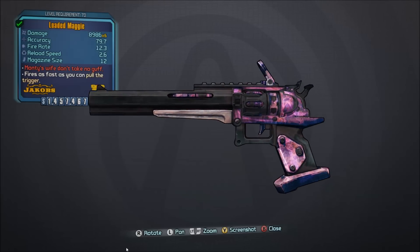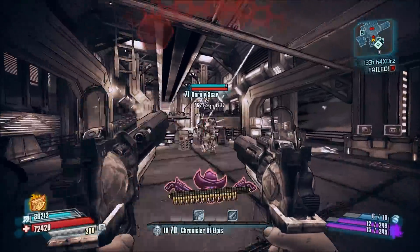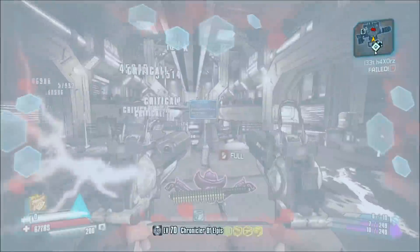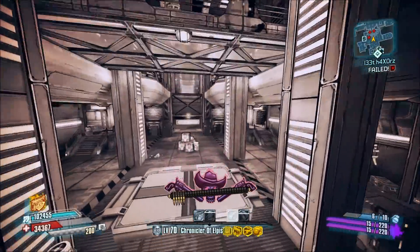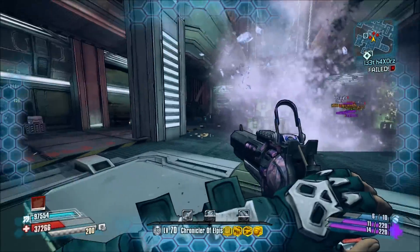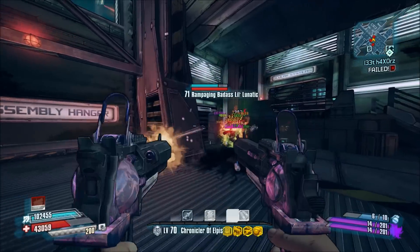Number 8, the Maggie. While somewhat overlooked in favor of other guns, the Maggie is essentially a shotgun in pistol form. The Maggie sports multiple projectiles per shot with low ammo consumption and a higher critical hit modifier than normal due to it being a Jacobs branded weapon. While it's not the best pistol in the game, it's certainly no slouch.